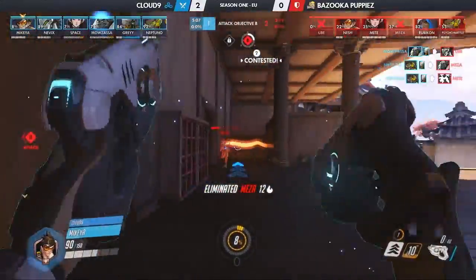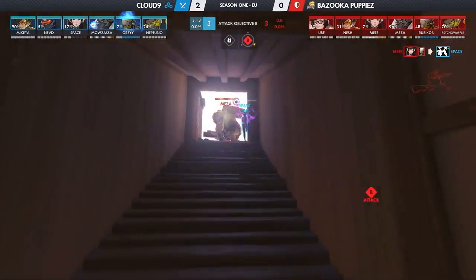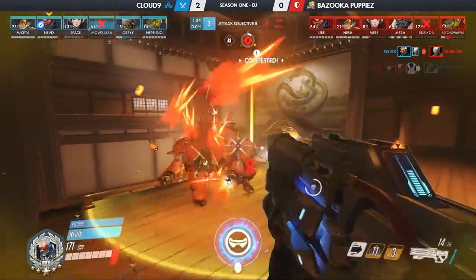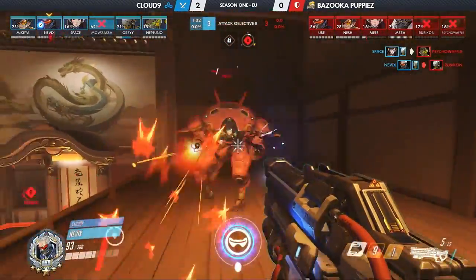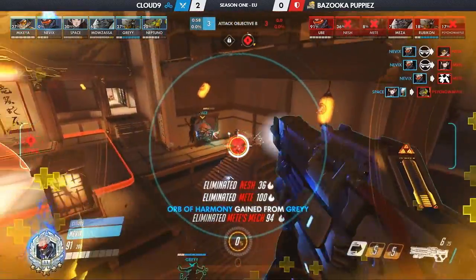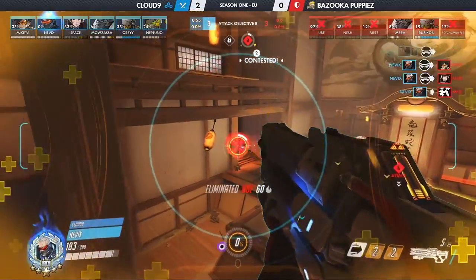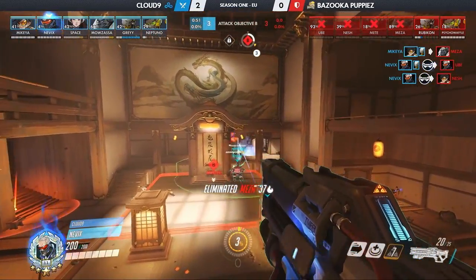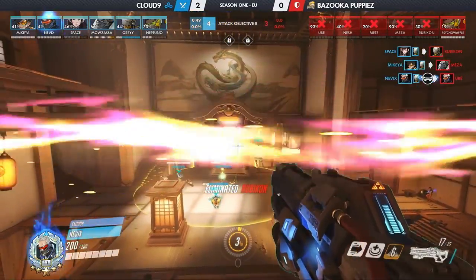Hanamura went to a Tidebreaker with a large time advantage for Cloud9. They only needed one tick on point B, but it came down to the final minute before Nevix got the Puppies in his sights to secure the victory. You just tried to take a fight with the Devil on the Highground CP, and he's making mincemeat of them. The tracking just became a little bit more beautiful there. The TAC Visor came in — plenty of room for Nevix.